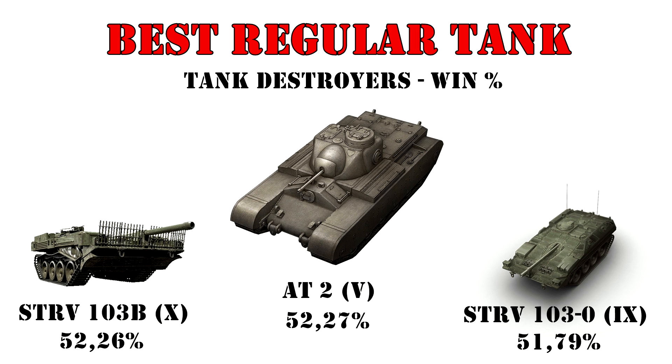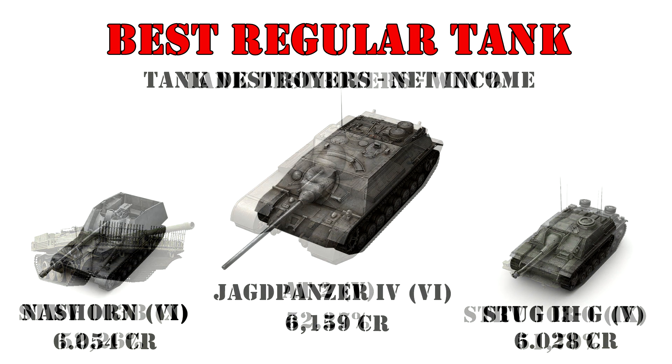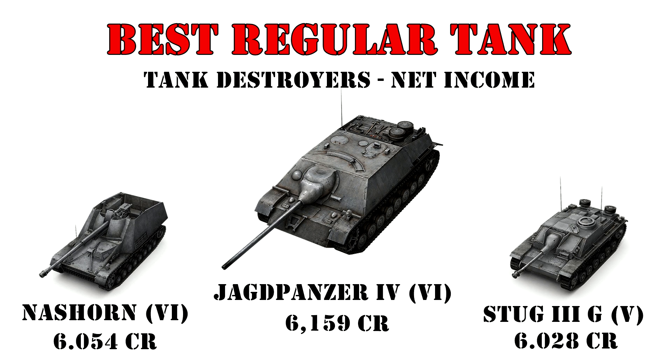Continuing with the tank destroyers — among the regular ones there is again a massive Swedish dominance by average win percentage, although not even they could overcome the tier 5 beast, the AT 8. The British roadblock laughs at your fancy suspension. The same caveat applies as with the Swedish heavies — these win rates will go down in time as more players pick them up. For profitability, the top spot for the Jagdpanzer IV is a bit of a surprise. Second is the sneaky German Nashorn, followed by the powerful mid-tier Stug IIIG.